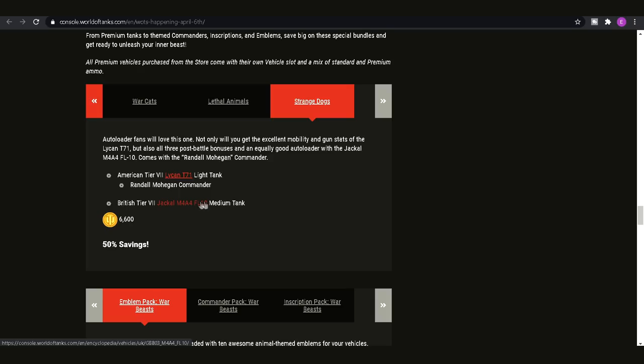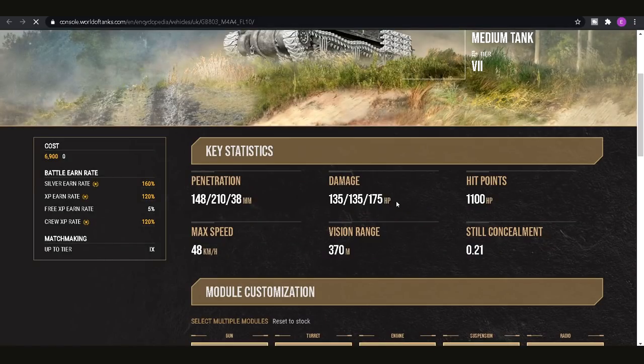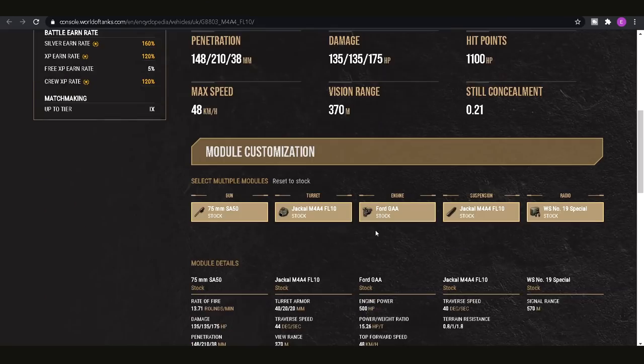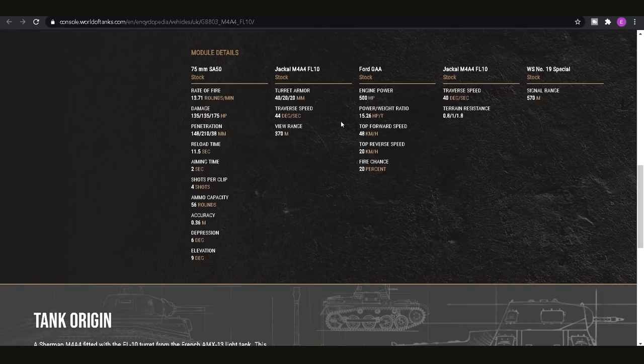Finally there's the Strange Dogs bundle — the Lycan T71 and the Jackal M4A4 FL10. Both are really nice tanks. The Jackal is quite novel — it's like an M4 with an AMX 1375 turret and gun. You've got very limited damage per shot, decent penetration on premium rounds but pretty terrible on standard rounds, and decent accuracy and aiming time. The armor is basically non-existent and I don't think this tank will be amazing at tier 7, but it's certainly a novel autoloader experience if you're interested in that playstyle.